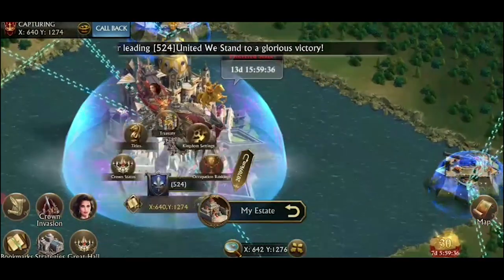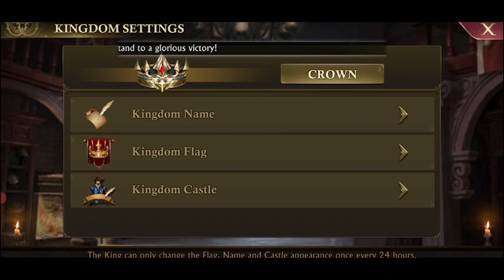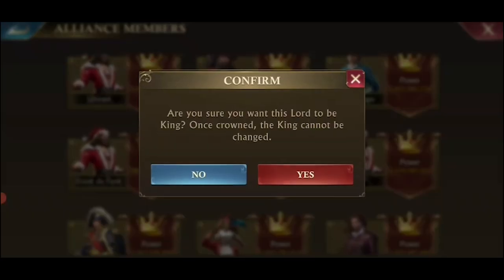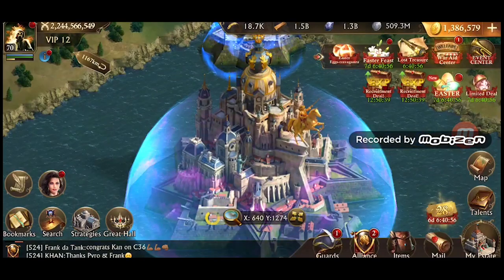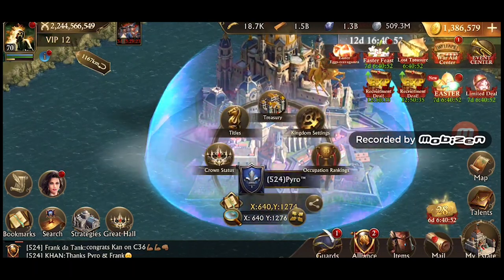To assign a crown, go to the throne, click kingdom settings, click crown, then scroll down the list of clan members, click one, and click assign crown. Once this is done, congratulations — you're king. But as king of your kingdom, you have responsibilities for the two weeks that you hold the crown, which we will be outlining in this video.